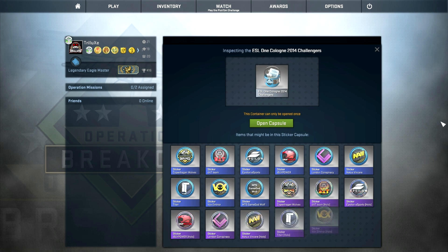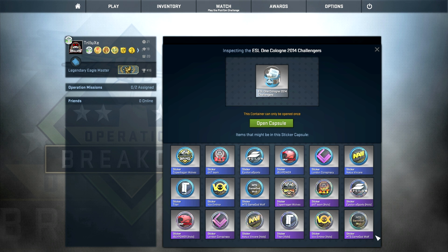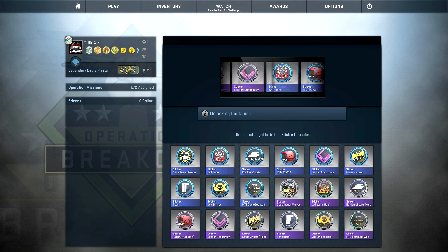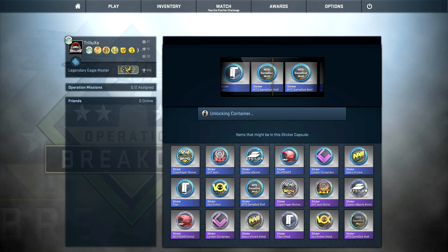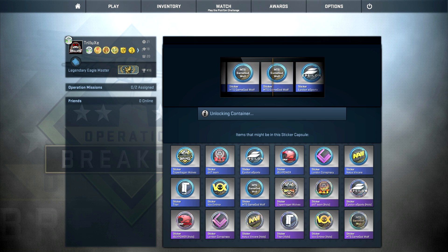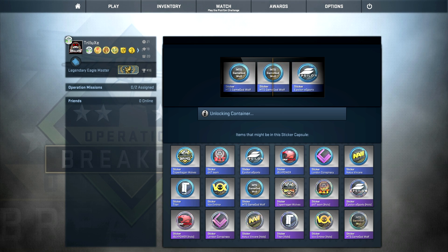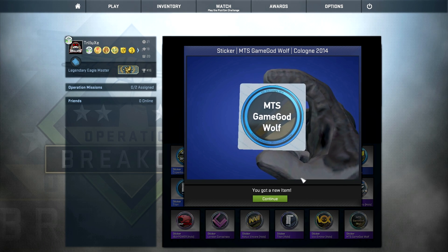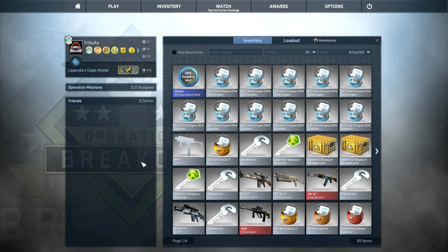Gonna open six Challengers and six Legend capsules. First Challengers capsule. To be honest I don't even care if I get many holo stickers today — I just wanna get as many team stickers as possible. And there we have our first one: it's the MTS GameGod Wolf sticker. Pretty interesting logo right there.